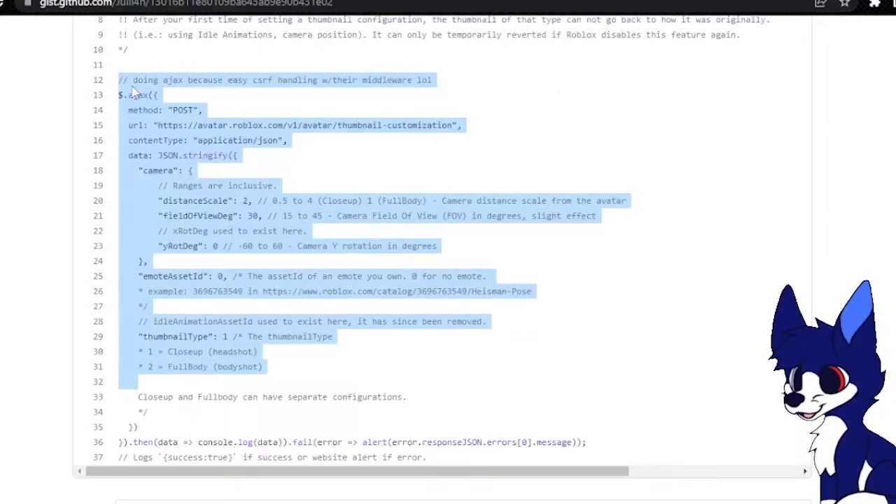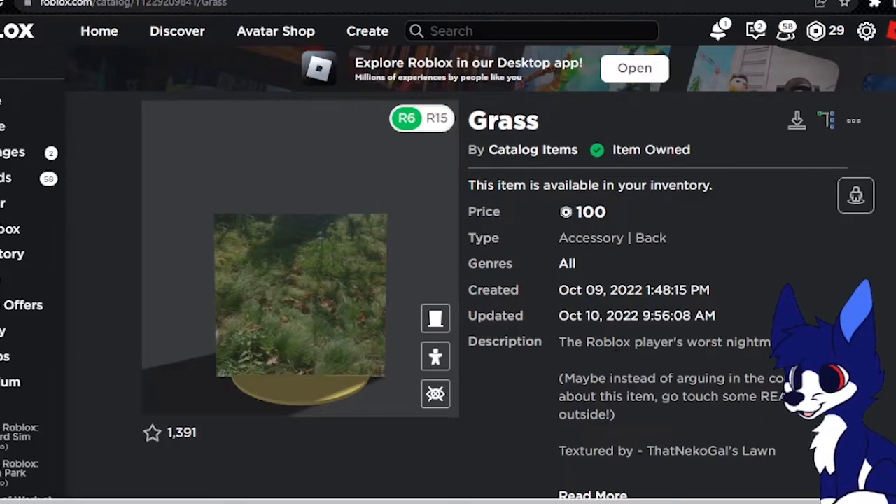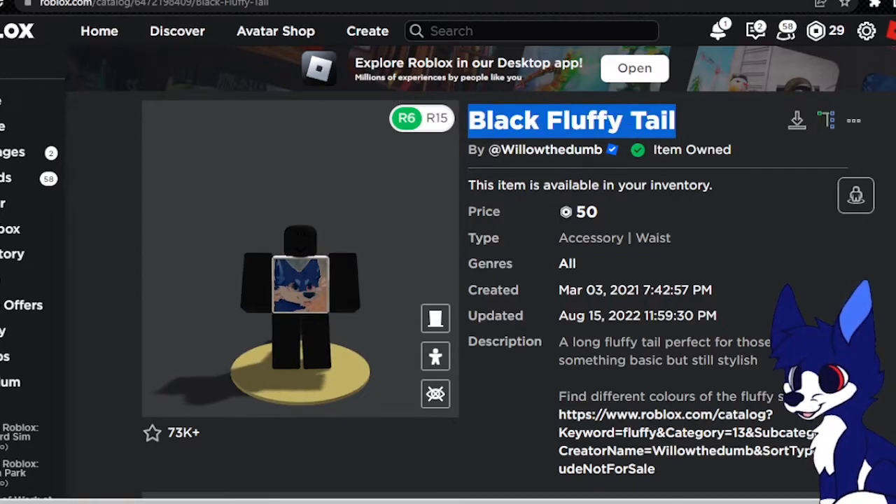So let's go ahead and copy our text again — I'll make sure to put this in the description this time. Let's get grass because we know grass will piss players off. Like, they need to go touch grass; it is their worst nightmare. And then you need to get a tail. I didn't have enough money to buy the white tail that I usually use, so I got the black fluffy tail. It should work just as well.